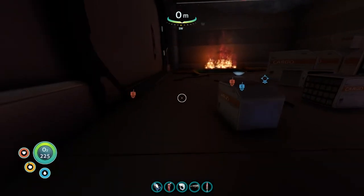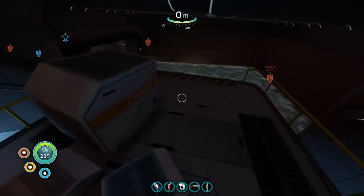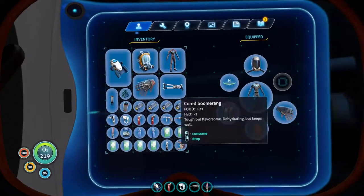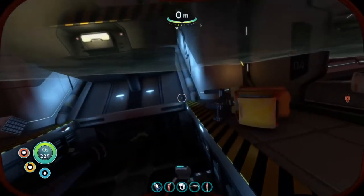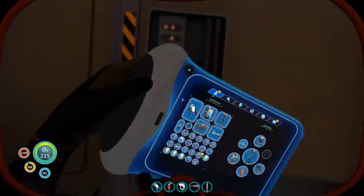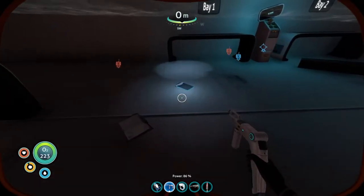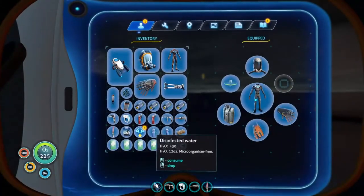We got the door unlocked. More data — integrating new PDA data. What else we got in here? Guess we're going for a swim. We will drop two of those, take that food. Let's go to the drive room, Seamoth Bay. Let's go to Seamoth Bay. We're sure the Seamoth Bay is just, you know, Seamoth. Integrating new PDA data. Just Seamoth stuff. Drive room — ooh, the Prawn Bay! We need that.